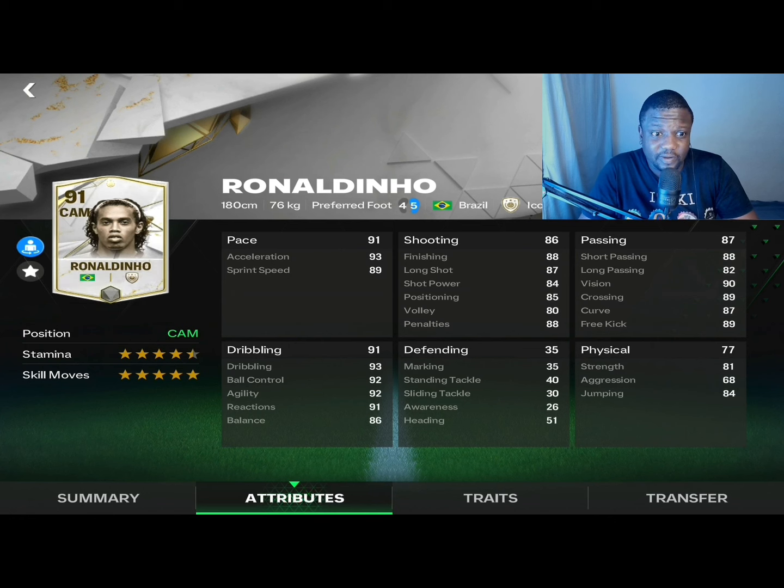I think we just found our free kick player for this squad builder series. On to the dribbling, probably one of the favorite stats we're looking at in this card review — the dribbling is crazy good with an overall stat of 91, dribbling at 93, ball control at 92, agility at 92, reactions at 91, with balance at 86. Defensively there's nothing to talk about, but in the physical department there's really decent strength and very good jumping too.